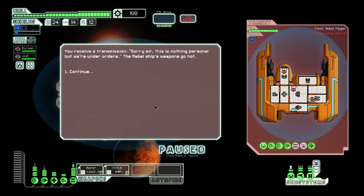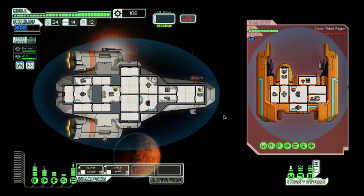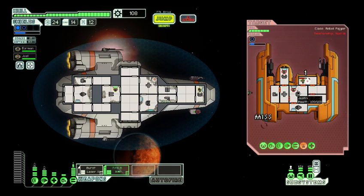You receive a transmission: 'Sorry sir, this is nothing personal, but we're under orders.' The rebel ship's weapons go hot. I'm not worried about him at all. I'm not even going to use the firebombs because there's nothing he can do. I want to take out the drones to see if I can get that system repair drone offline, because if I go straight for the shields, he's just going to repair those shields really well. That's all they have is that one little blaster — nothing to be worried about. But the missing is real, the dodging is real. I've got to keep going for the drones.